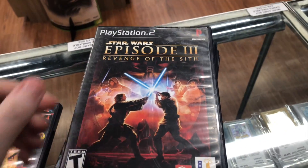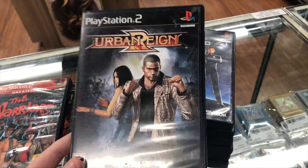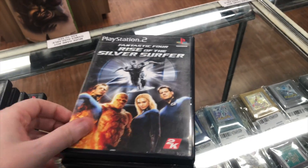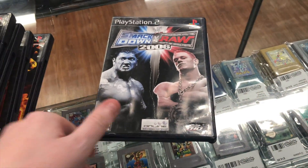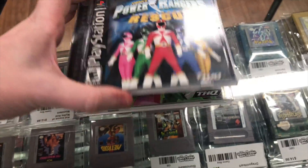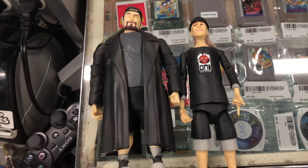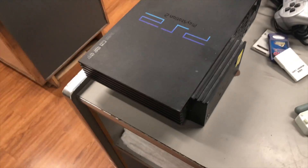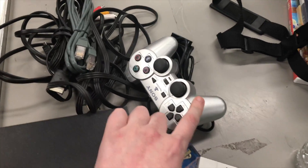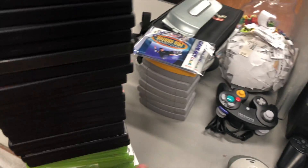Two more trades to show you. The first one just came in: State of Emergency, Star Wars Episode 3, The Warriors, Urban Reign — not sure if I have that one, might hold on to it — Fantastic Four Rise of the Silver Surfer, Rise to Honor, Smackdown Just Bring It, Backyard Wrestling, Lord of the Rings Two Towers, Smackdown vs. Raw 2008, Fighting Force, Power Rangers Lightspeed Rescue, and Power Rangers Time Force for PS1. The second trade: Jay and Silent Bob figures with all their accessories, a fat PS2 with a network adapter, a silver controller, cables, and three GameCube memory cards, plus a big stack of games.